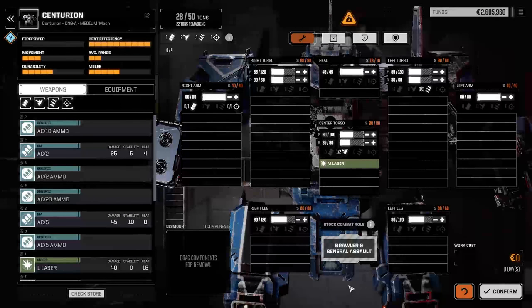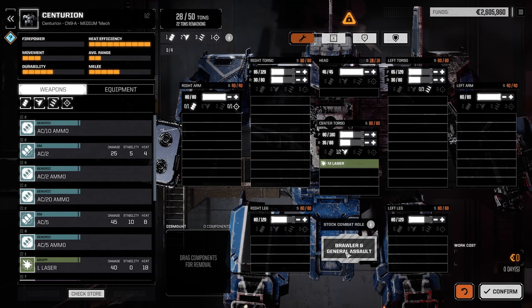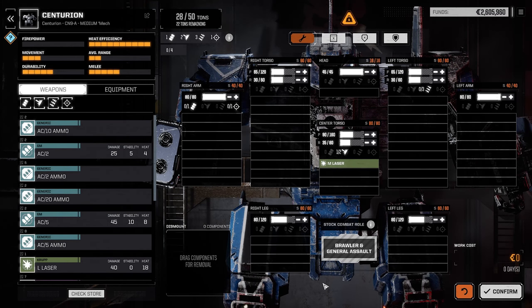By default it's considered to be a kind of in-your-face Brawler and General Assault build, but it makes a really good makeshift LRM boat — a long range indirect support mech using missiles as its primary weapon.